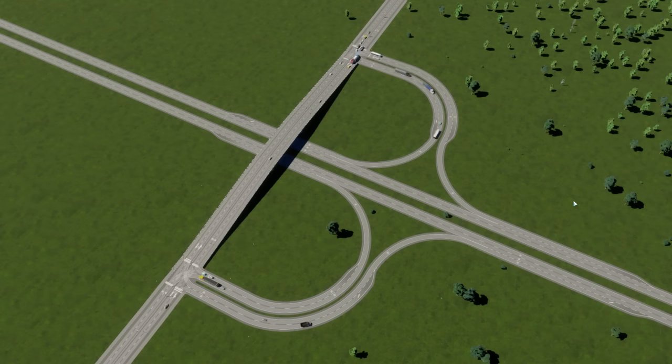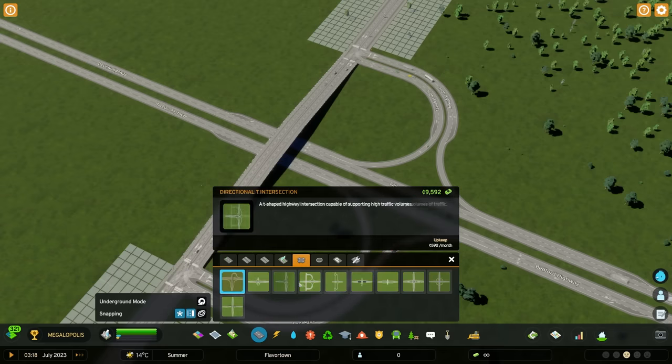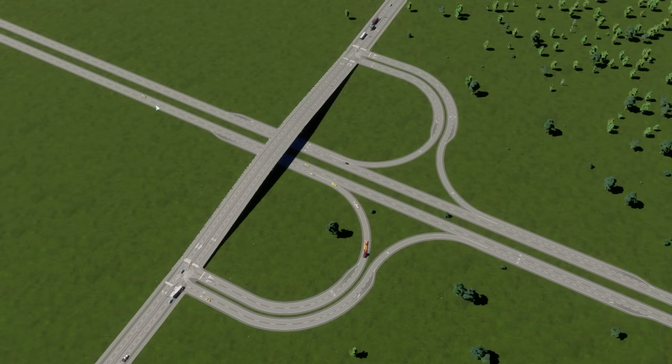This service interchange is called the Partial Cloverleaf, one of my personal favorites. This happens to be an AB2 partial cloverleaf, so it's actually not the most efficient one. Nor is it a full cloverleaf, which has loops in all four quadrants — this one only features loops and ramps in two of the quadrants. The developers describe it as 'an adaptable half-cloverleaf intersection that can support medium to high volumes of traffic.' You could use the two empty quadrants for additional ramps if you wanted to give upper-left traffic a right turn off the highway.